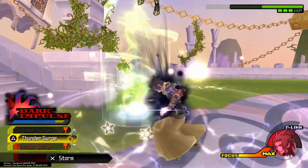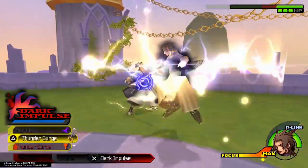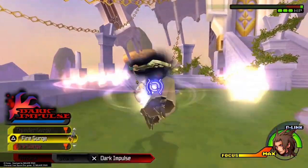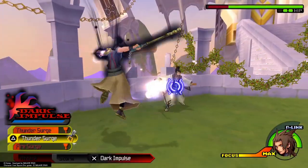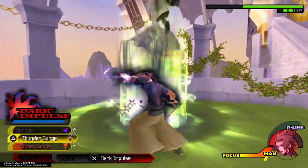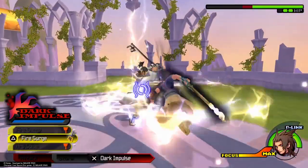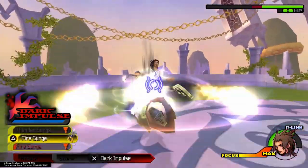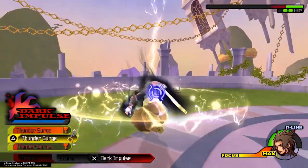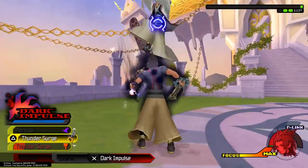I like to fill up my health every single time I get a hit, just for safety. Because he can fail to attack you when you want him to, and that can put you in a situation to get knocked out. So it's just more reliable to do it like this. When he does the long combo, if you're up against a wall that can be kind of dangerous because he can get behind you, and without Once More that can kill you.